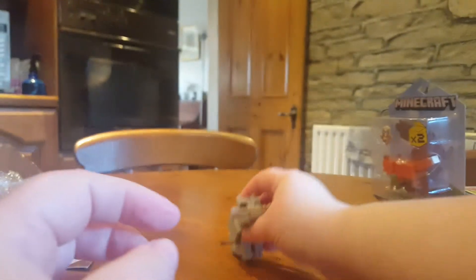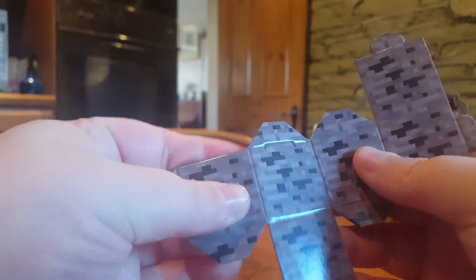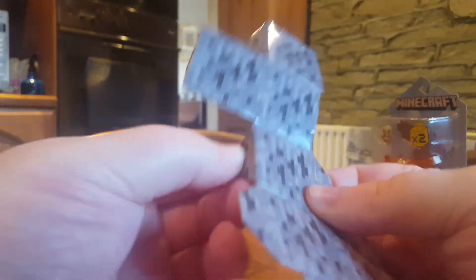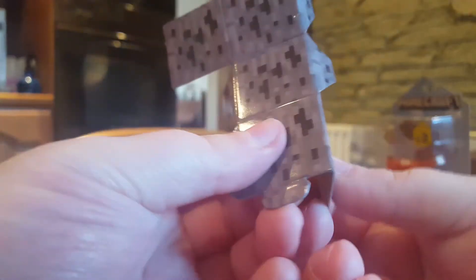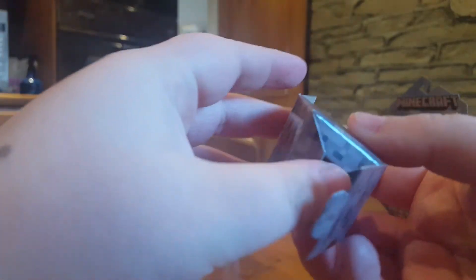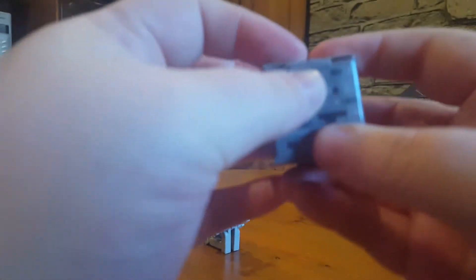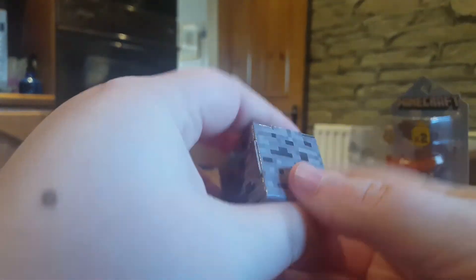Let's sit him over there and take a look at the blocks. So you just basically fold all of the flaps inwards on all of the fold lines, then fold the box, tuck that tab in, fold the lid, tuck that tab in, and fold the bottom and tuck that tab in. There you go — there's a Minecraft block.